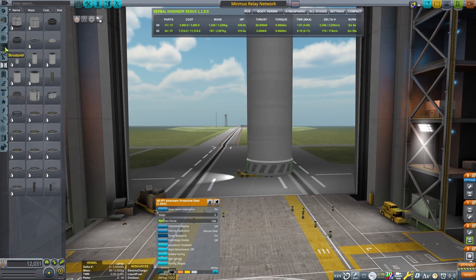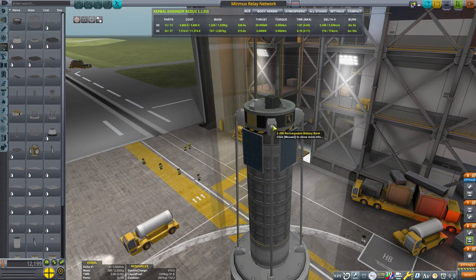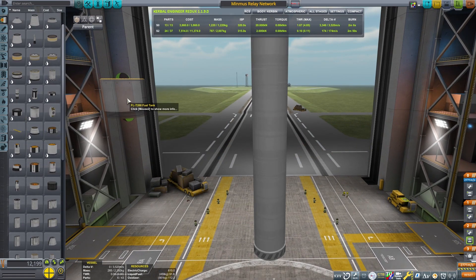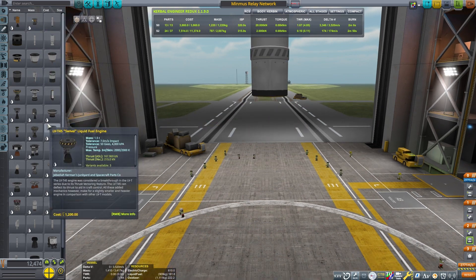Put this in a big fairing, and then we'll put a few more struts. When you use a long fairing like this, it wants to wobble, so putting some struts in here will help with the ascent stage and keep it in the fairing. Sometimes if you have a weak connection there, it'll wobble outside of the fairing and things get really bad.